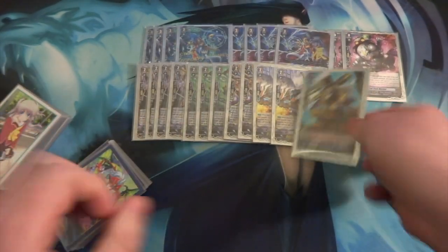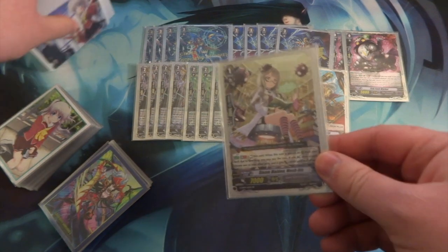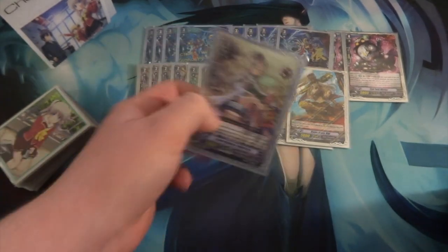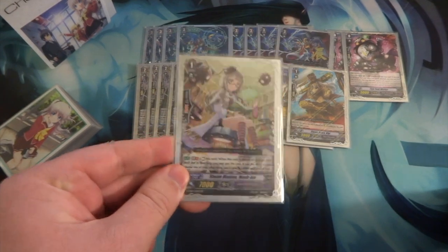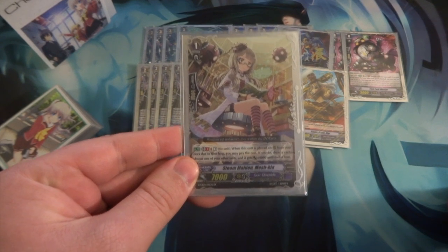One GG — one's enough — it lets you draw a card, very good for combo plays or drawing power. One Steam Aiden Mesh Kia — this card I used a lot. It's a very good card, except I don't like that it only works when called from deck by Time Leap rather than from Bind Zone. Auto Genesis Break 1: rest this unit. When placed on Rearguard via Time Leap, you may pay the cost. If you do, draw a card and choose one of your units, and it gets Power +4,000 until end of turn.